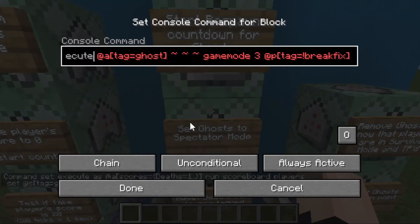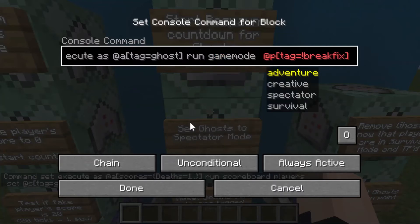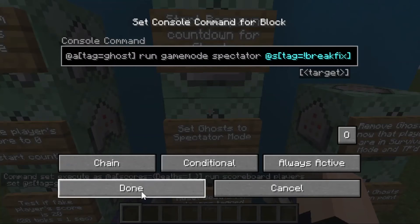Next, we're going to set ghosts to spectator mode. Execute as at all players with the tag of ghost. Delete the tildes, replace with run. Here's another change in 1.17: game modes are no longer defined by numerical values — zero, one, two, and three no longer work. Instead, we type out the full name of the game mode. We switch at p to at s and leave the breakfix tag, so operators who don't want to get stuck in spectator mode can add breakfix to themselves. Set this to conditional.